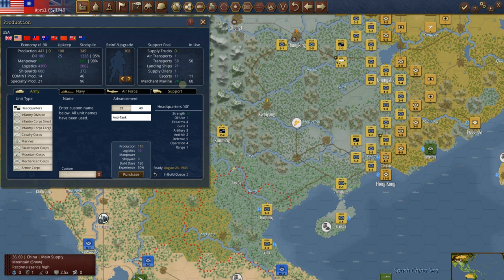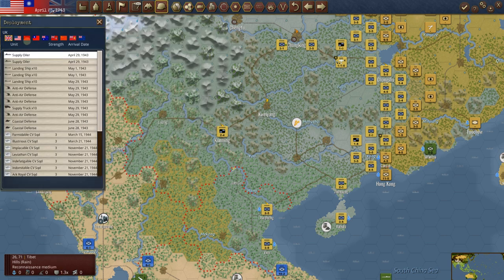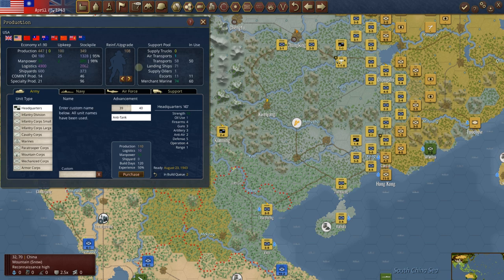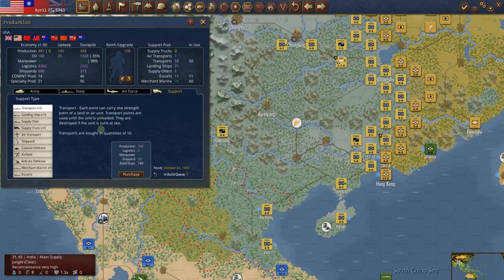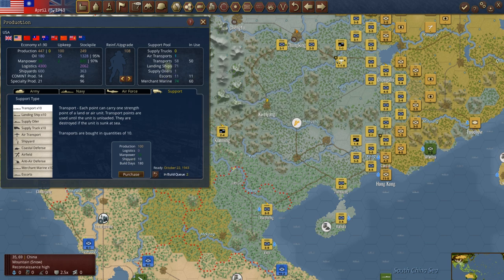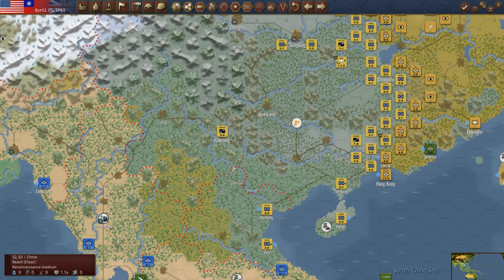We now have 58 transports. How many do we have on the way for the US? Not many. Let's build another transport — probably should have built one of these before. We did build some before, but probably even more. Let's do transports. We've got 71 landing ships as it stands right now. You can never go wrong building landing ships. Down to 224.